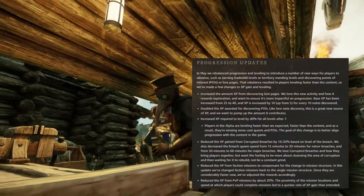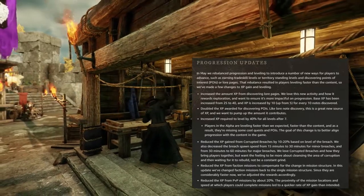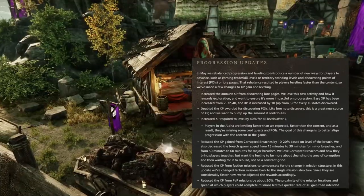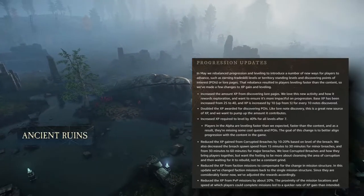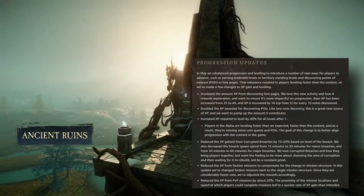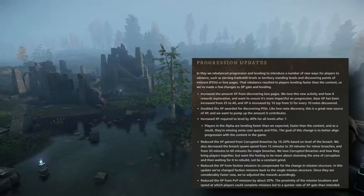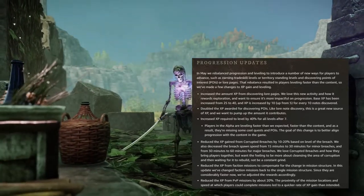Next is progression updates. For XP gains, there are a few buffs: for finding lore notes, the base XP has been increased from 25 to 40, and XP is increased by 10 — up from 5 — for every 10 notes discovered. They also doubled the XP rewards for discovering POIs or points of interest. I like that they're trying to reward exploring; few MMOs do this right.